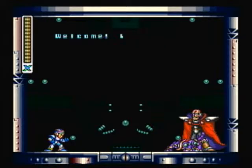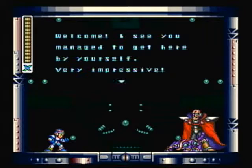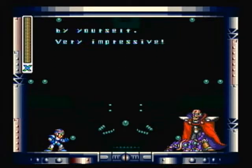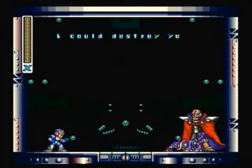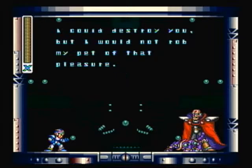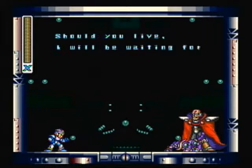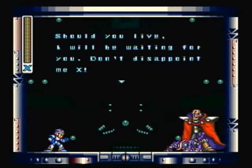And here's Sigma. "Welcome! I see you managed to get here by yourself. Very impressive. I could destroy you, but I would not rob my pet of that pleasure. He knows how to deal with betrayers. Should you live, I will be waiting for you. Don't disappoint me, X."